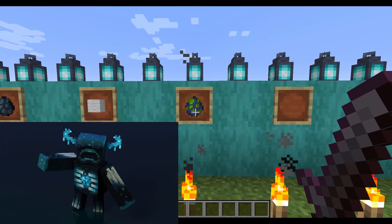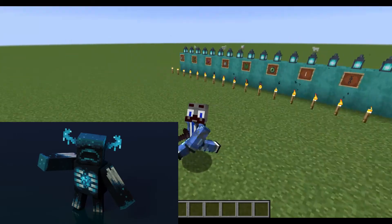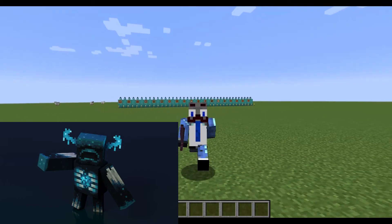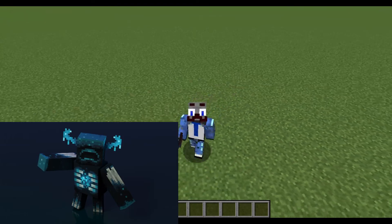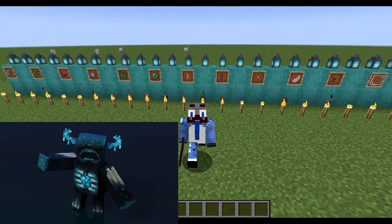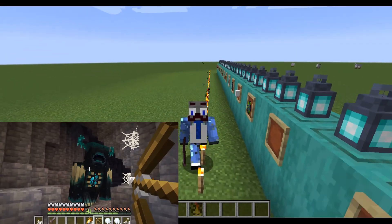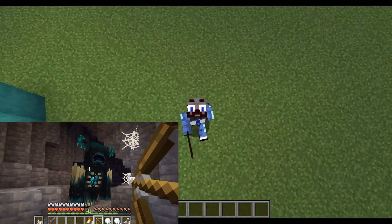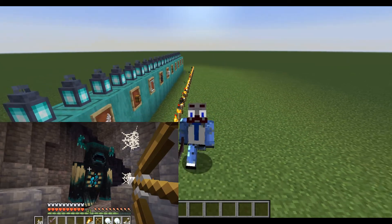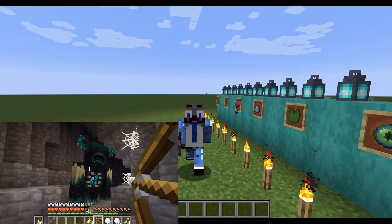Finally, the Warden — by far the coolest thing Minecraft has added in the past few years. It's like a skulk sensor and an iron golem combined into one mob. It hears where you're going and attacks really hard. I'm not sure what it drops yet, maybe skulk sensors. There can be a lot of uses for it — like trapping wardens in a maze where you have to be super quiet to survive. I think it's going to be a really cool addition.